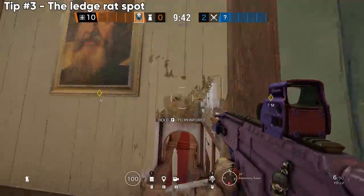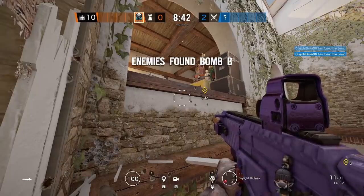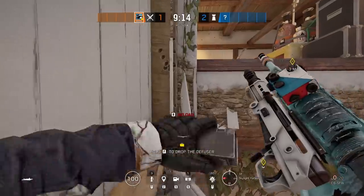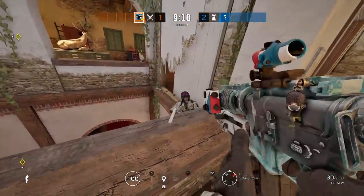Now if someone survives getting past the closet and makes their way into statuary, this rat ledge spot is sure to make them rage. Definitely easiest with the shotgun — you can shoot out the back layer of the wall and then hide and vault over at any time you want.